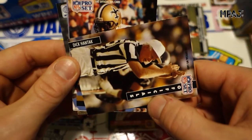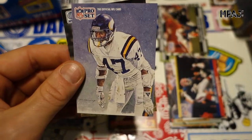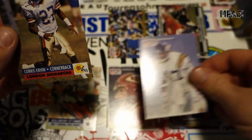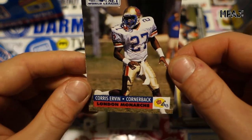Another referee — they're all named Dick. Handtack, whoops. Brett Maxey. Then we got Joey Browner — another awesome looking painting. Chorus Urban, cornerback for the London Monarchs.